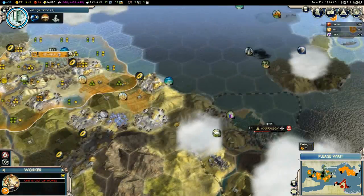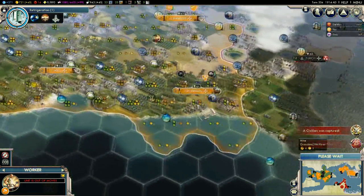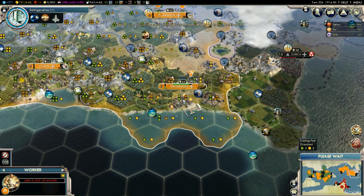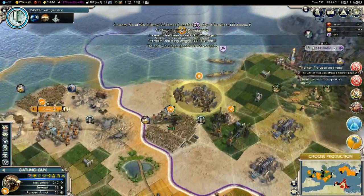Let's head over into the next turn — should be able to clear them out soon. We're catching up to Darius very quickly. Especially now — more civilians being captured. I don't want to lose all my civilians, that would be a great shame. Refrigeration tech — got to get a couple of extra points.